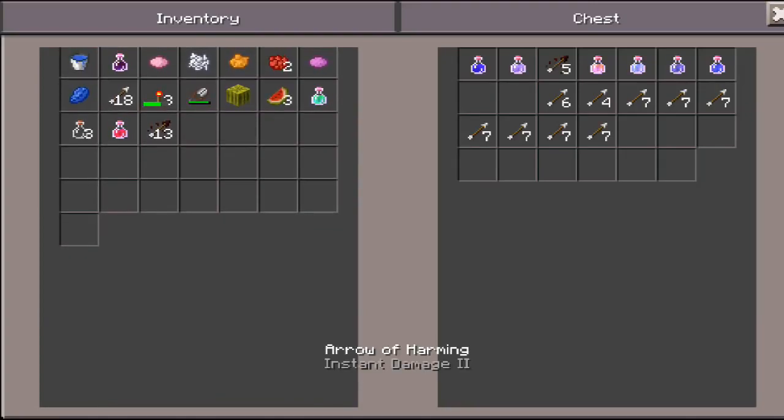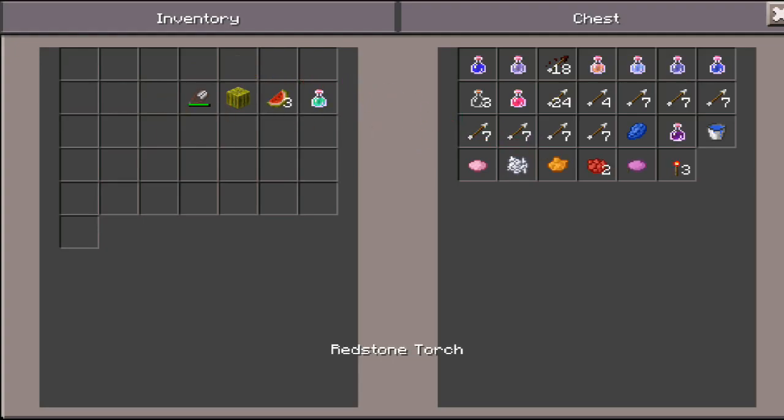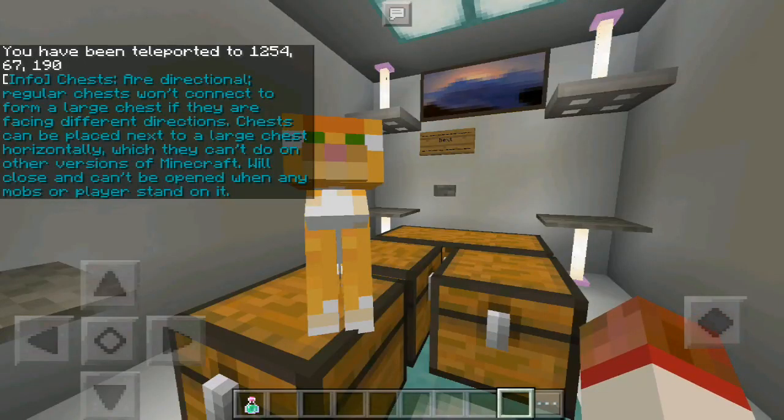That is the exclusive feature that, of course, later makes it into Minecraft PC. It is cool that Minecraft Pocket Edition gets some features first and then they get sent into Minecraft PC later on. I'm going to keep the potion of leaping — why not? Alright, next one.